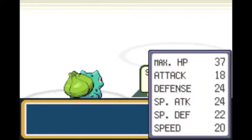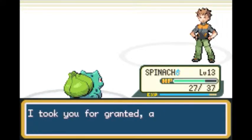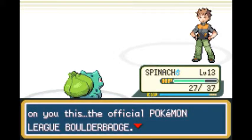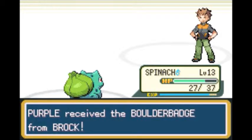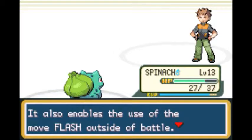Squirtle is also a really good choice for this fight. As proof of victory, Brock confers the official Pokemon League Boulder Badge — the first badge, and already we have one in what's not even the second episode. Just having the Boulder Badge makes your Pokemon more powerful. It also enables the use of the Move Flash outside of battle, though a Pokemon must know Flash to use it.